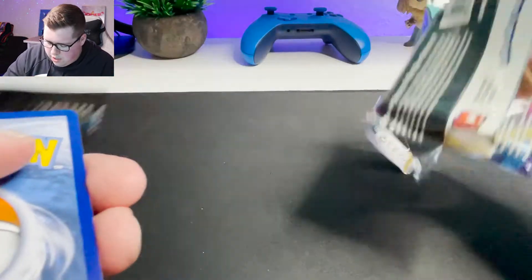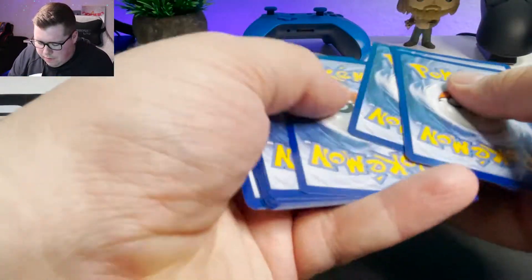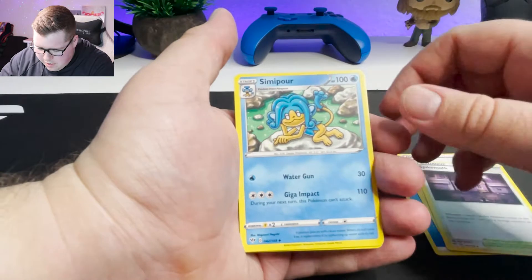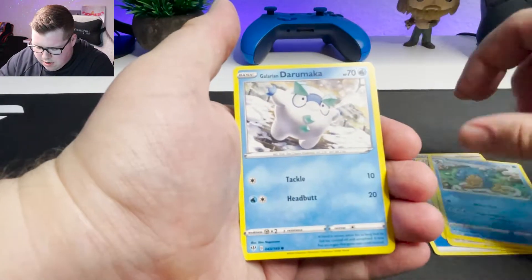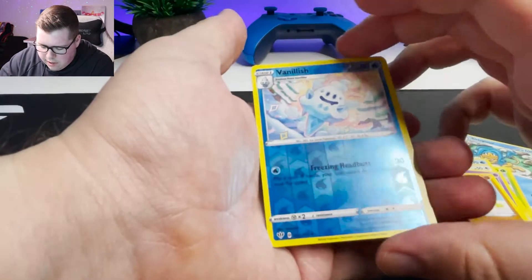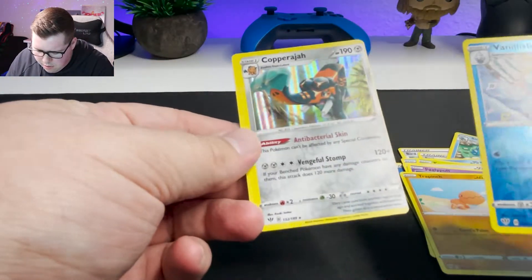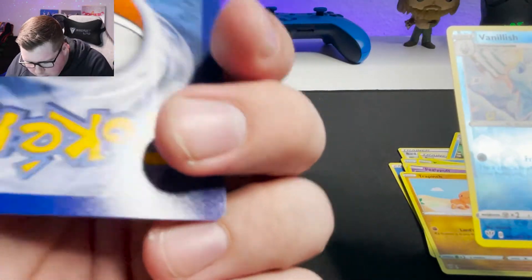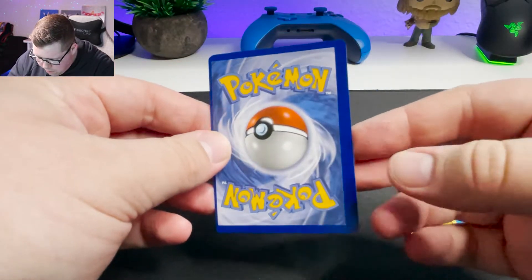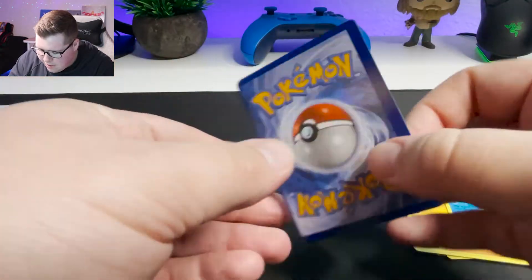I'm just going to start chucking these on the floor — all this garbage, right on the floor, I'll pick it up later. I don't have room up here for it. That is just a creepy Pokemon. Ducklett, Jigglypuff, and another Reverse Holo Vanillish. And a Holographic Copperajah. Look at how bad the alignment is on this card — it's absolutely horrid. That's got to be one of the worst alignments I have ever seen on a Pokemon card. Crazy.